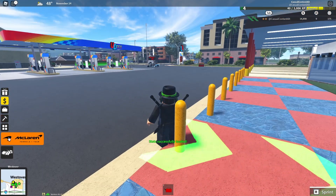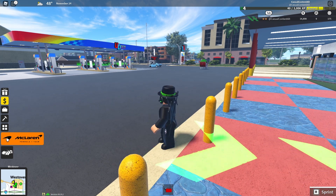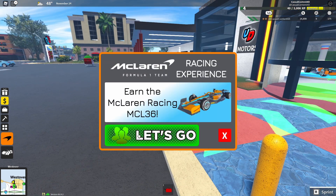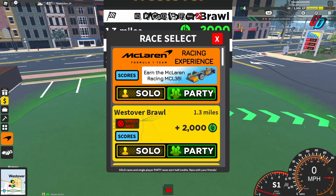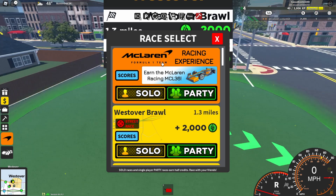Once you're in the game, you want to click this orange button on the side. If you look at the left side of your screen, when you hover over it, it says McLaren Formula One team. Click on that, then click let's go, and you need to get to this screen so you can either race against other people or do it solo, but you need to make sure that you select this race.